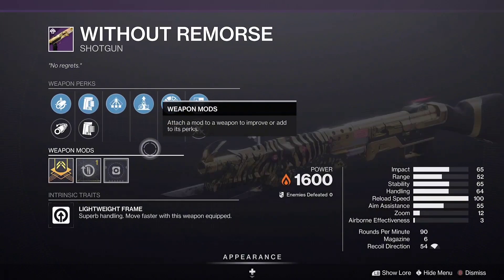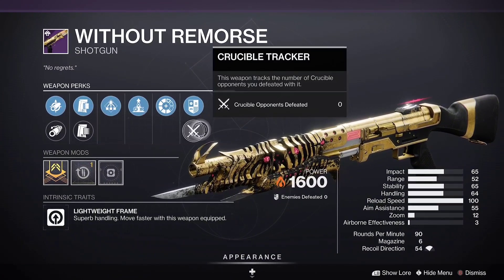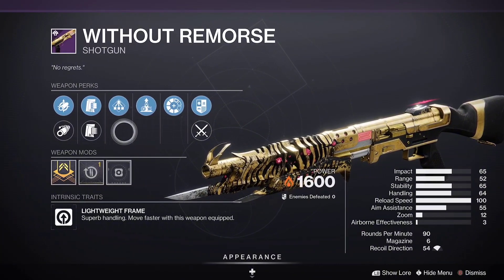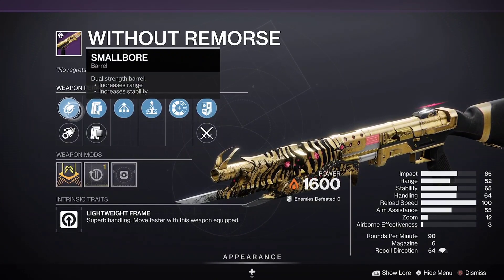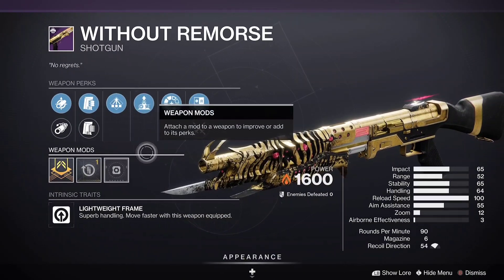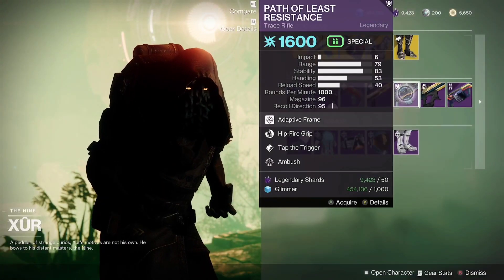There are definitely better frames out there for PvP, but that's a solid pickup. Then we have Without Remorse with Small Bore and solid mag — not the craziest roll for PvP but definitely a decent pickup.